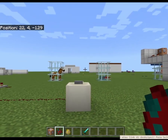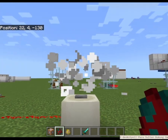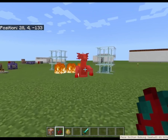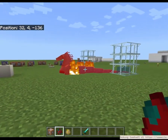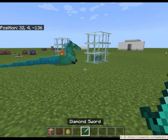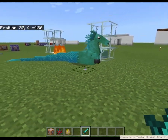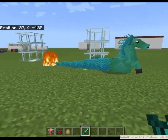Langsung aja kita gabungin. Satu, dua, tiga. Kuda dan salmon jadi kuda laut! Tapi kuda laut gak kayak gini ya?